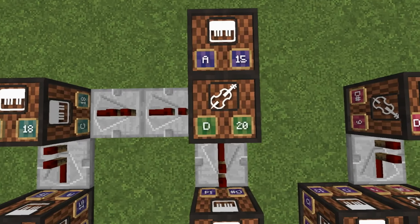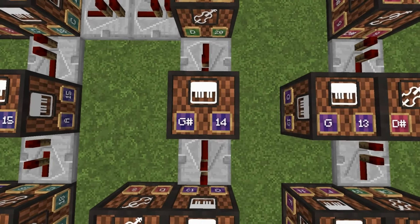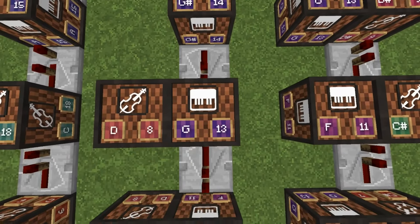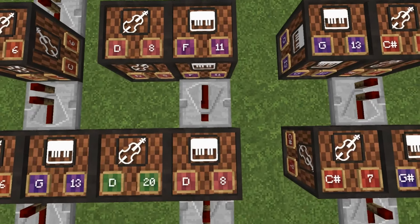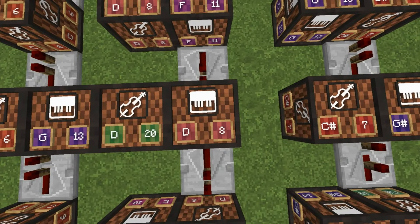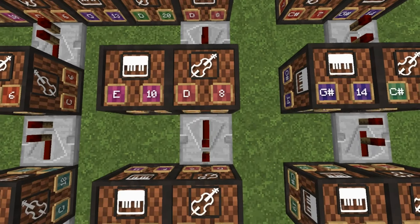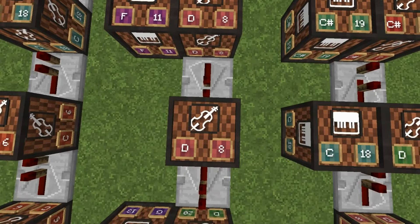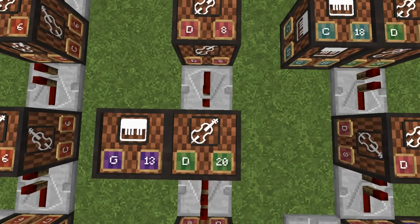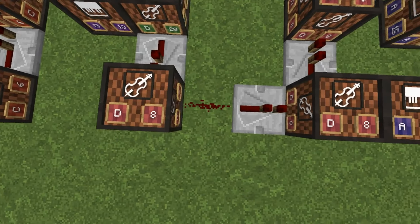Two one-tick repeaters — you're going to have base 20, to the top will be 15. One tick 14. One tick 13 — to the side's base 8. One tick 11 — to the side's base 8. One tick 8 — to the side's base 20. One tick base 8 — to the side's 10. One tick base 8 — to the side's 11. One tick base 8. One tick base 20 — to the side's 13. One tick base 8. Redstone dust.